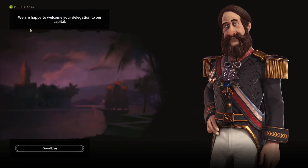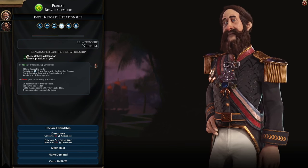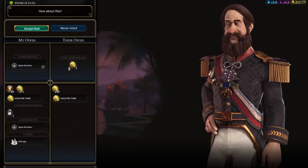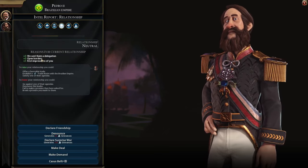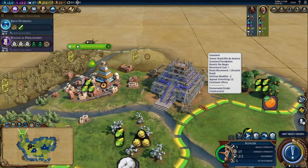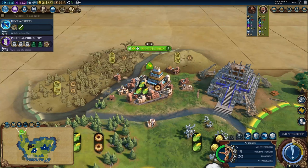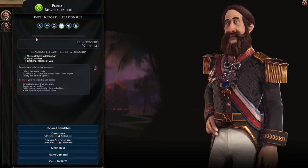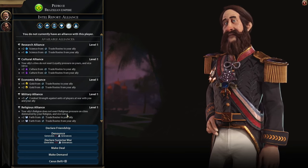The delegation costs 25 gold, but they accepted, and when we go to the relationship screen we can see that it gave them a plus three opinion of us, and their first impression was a plus one. I'm also going to make a deal with them and offer open borders — they give us two gold per turn for that. Now we have a plus seven to our relationship. Our scout discovered Rio de Janeiro, and we can see they have a monument, a palace, and they're building a wonder. All these relationship things will lead to friendships and possibly one day to alliances that unlock bonuses to help both civilizations.